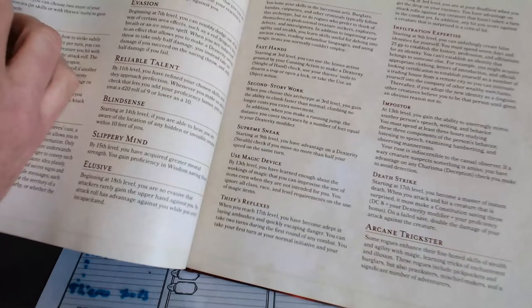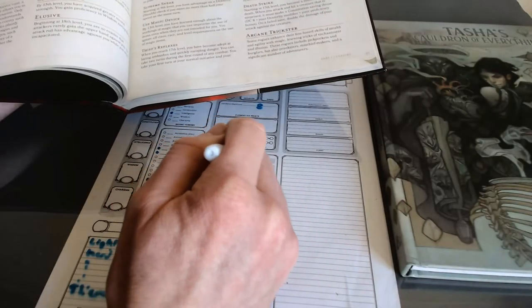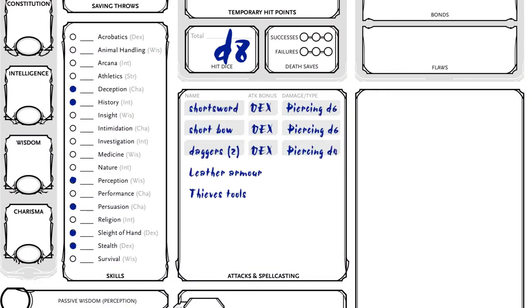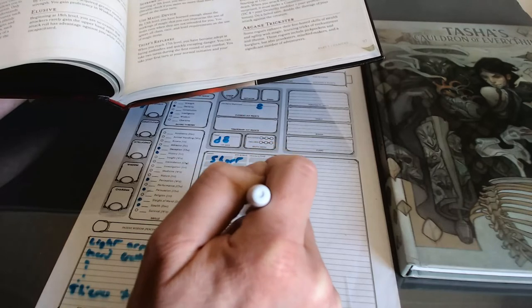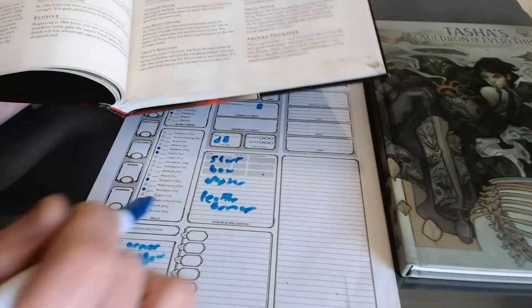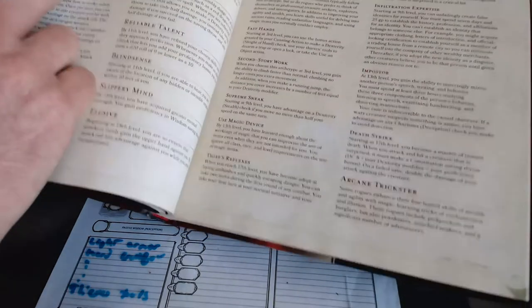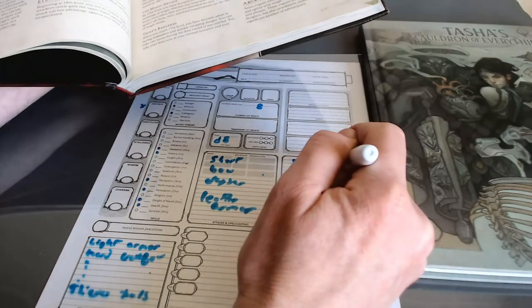Finally, we've got equipment. They would write down their equipment: a short sword, a bow, daggers, leather armor, and thieves' tools — that's kind of important. They'll put all of that down in their equipment box.